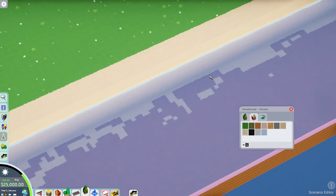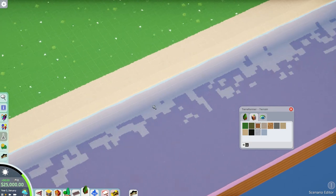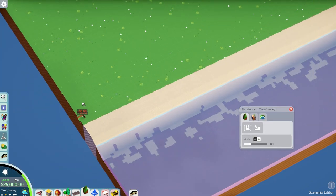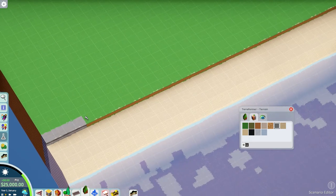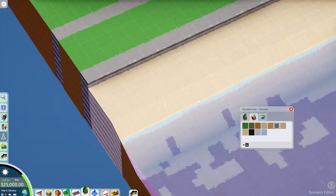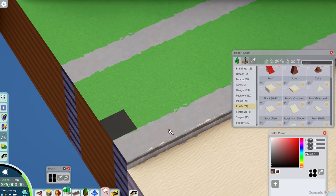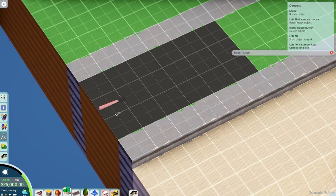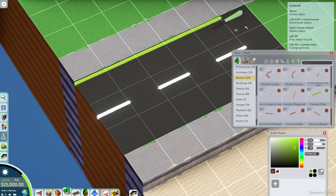We're putting the Let's Play on hold a little bit because I kind of felt like I had done it all and seen a lot. It did what it was meant to do — make me figure out the game, the pieces, the workflow. With Planet Coaster I just dived into sandbox and made a lot of mistakes, and it wasn't really until version 2.0 and Pinewood Hills that I figured out what I wanted to do.